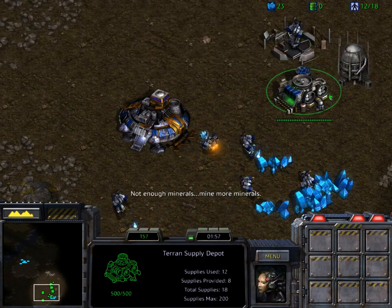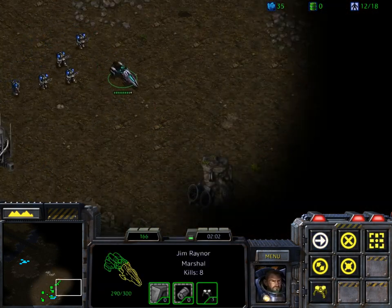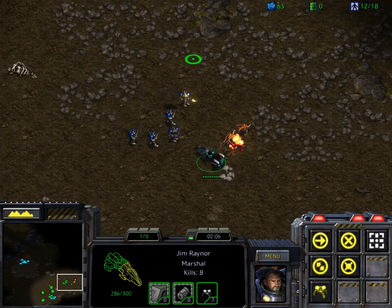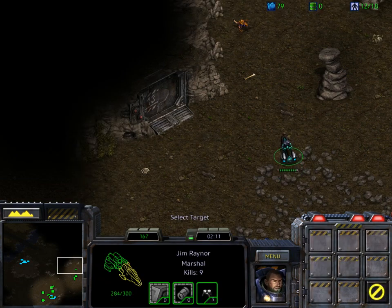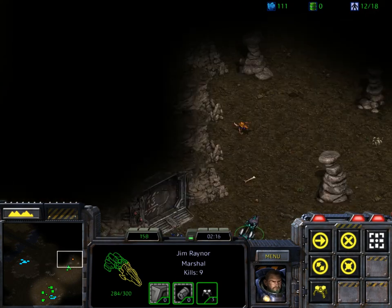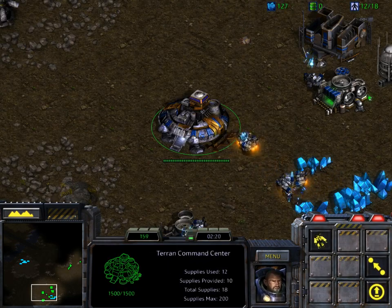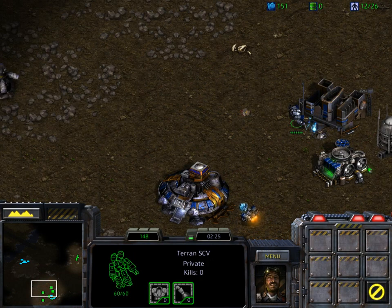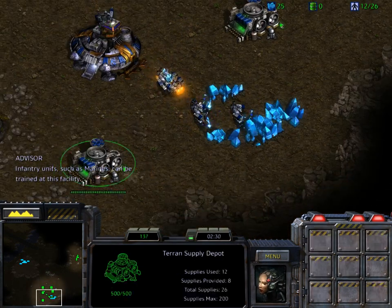Order is received. This is Jimmy. Jacked up and good to go. Oh yeah. Jacked up and good to go. Right on. This is Jimmy. Standing by. Jacked up and good to go. This should be good. Oh yeah. Commander. Go ahead, Commander. Report for duty. Yes, sir. Order is received. Right away, sir. Drop right back. Infantry units such as Marines can be trained at this facility.